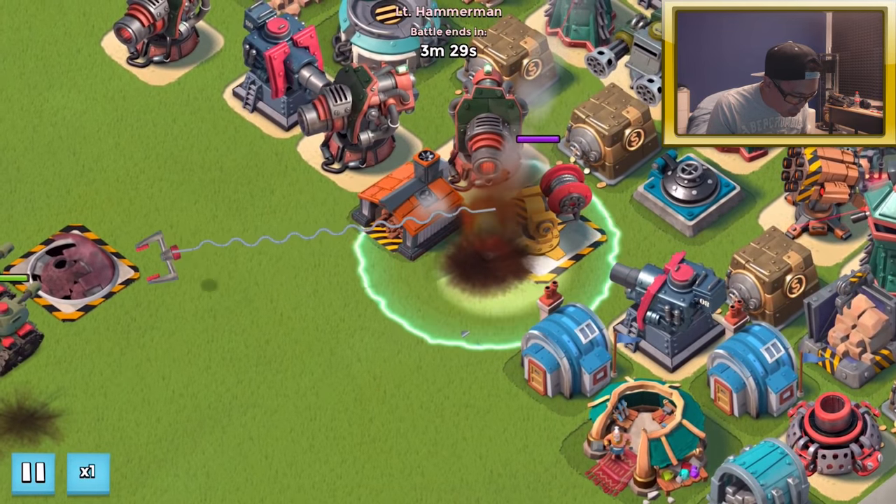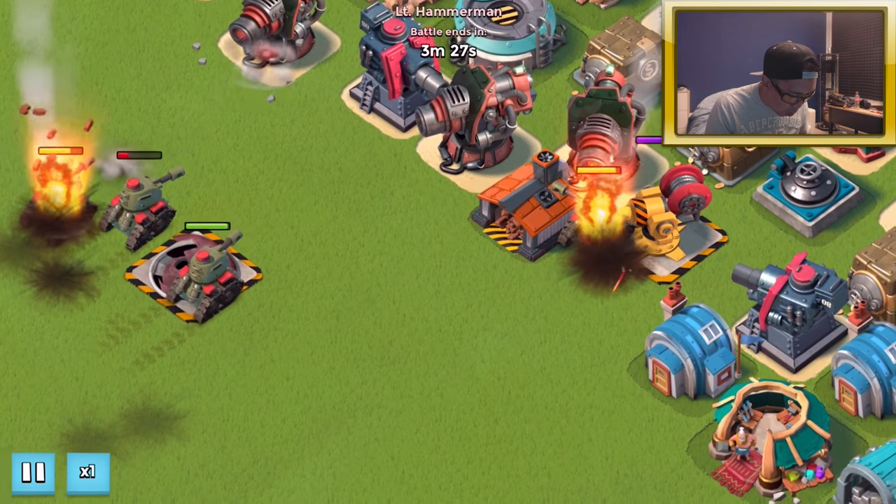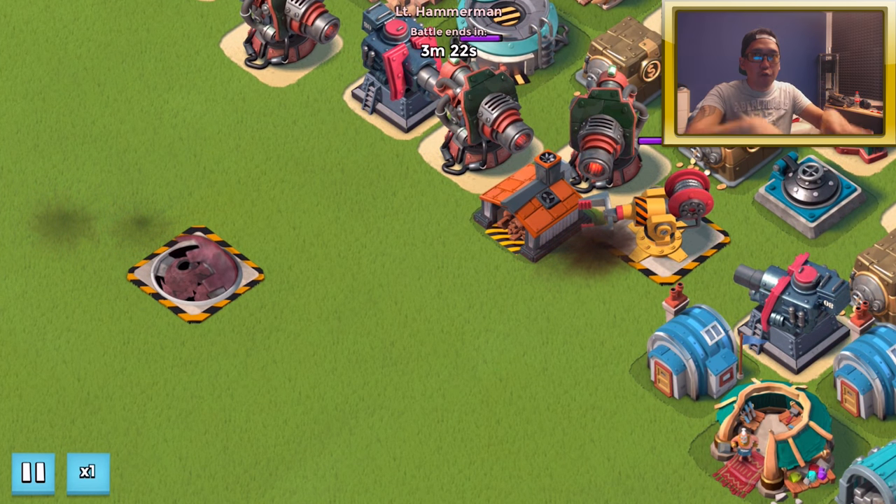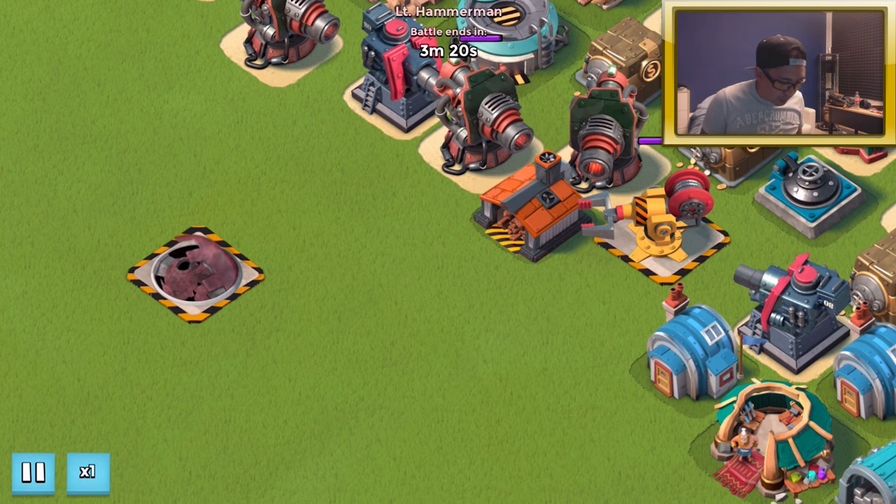The grappler basically drags tanks one by one and it actually pulls the tanks really fast — it's like whoop whoop whoop, super super fast.